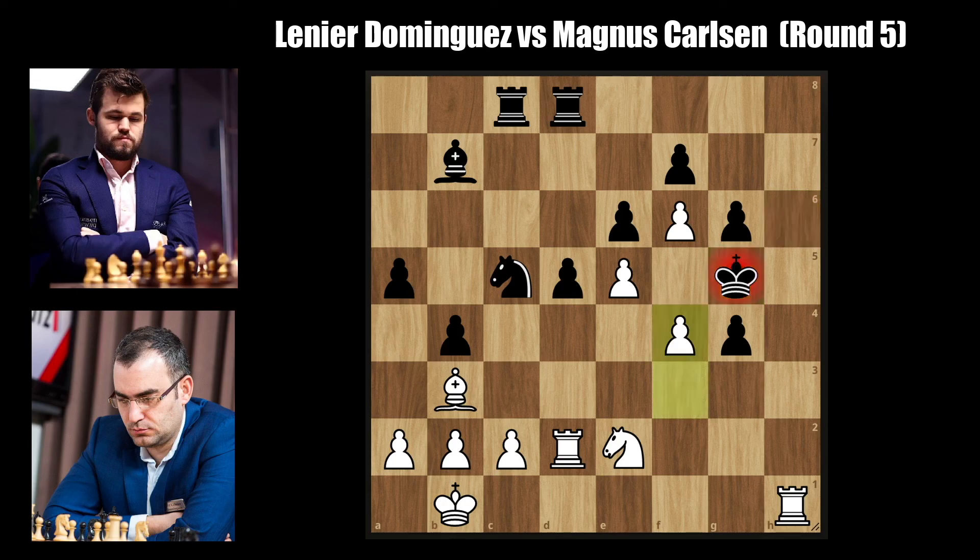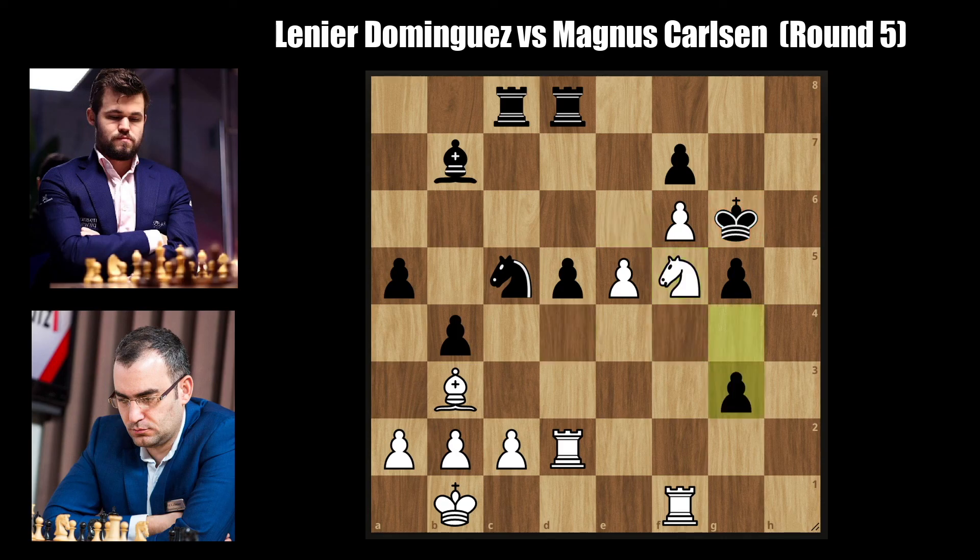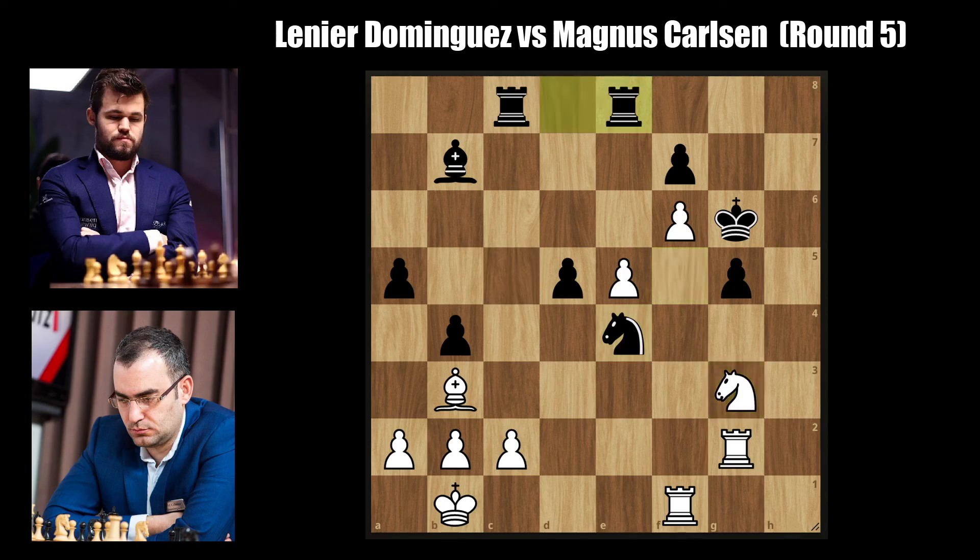F4 check, king to f5 — just look at Magnus' king, it's surrounded by pawns. Rook to f1 with the huge threat of knight to g3 checkmate, so Magnus has to go for g5. Knight to d4 check, king to g6, f5 check, e takes f5, knight takes on f5, and g3 — the only move again. Rook g2 by white, knight to e4, knight takes on g3, and rook e8 — the engine's number one move and the only move to keep the advantage. The idea is to prevent the e6 break.